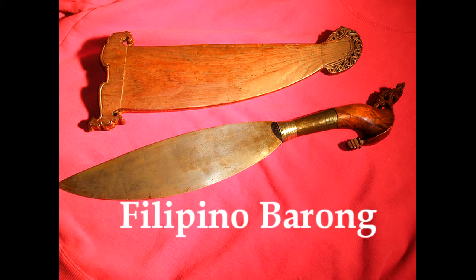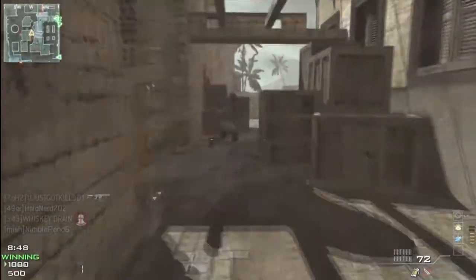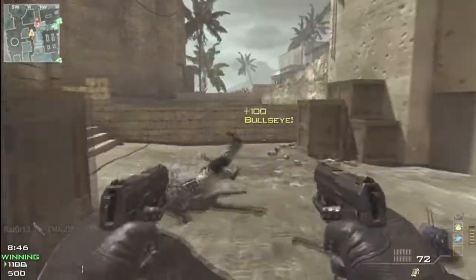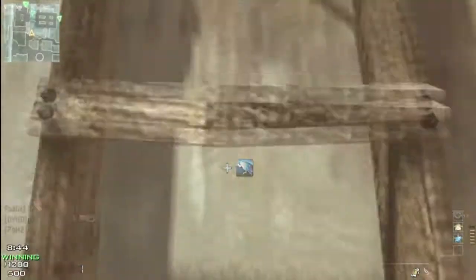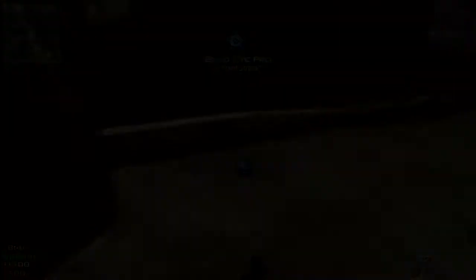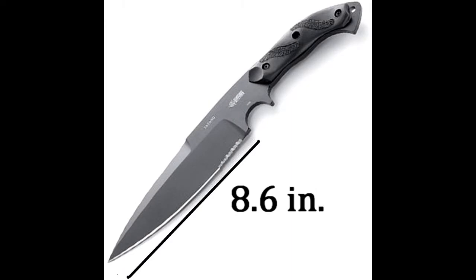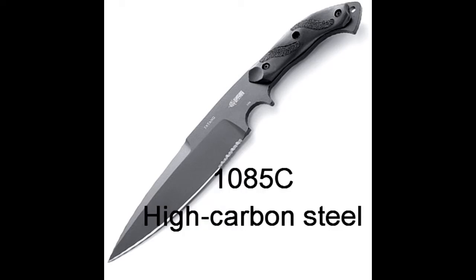The Tatang employs the savage cutting power of a traditional Filipino Barong, only in a leaner, more versatile package. The knife features a pistol grip for greater reach and increased chopping power, and a partially serrated edge for those cutting jobs that might require something extra. The blade is larger than your typical combat knife, measuring in at 8.6 inches, and made of 1085C high carbon steel, with a thermoplastic rubber handle for improved grip even under wet conditions.